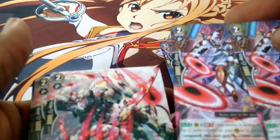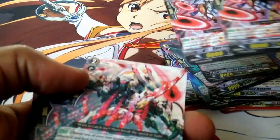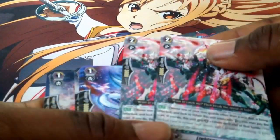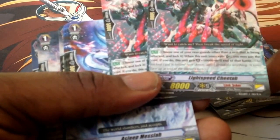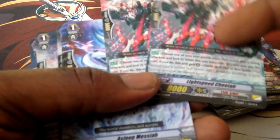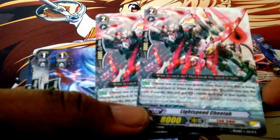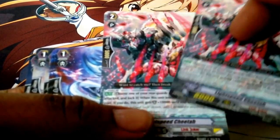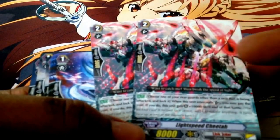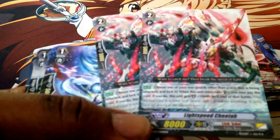You get two of the 12,000 attackers when you're at Generation Break 1. You also get two Lightspeed Cheetah. Its effect is when someone's attacking, you can intercept with this card and it gains plus 10,000 shield at the end of battle — so it intercepts for a 15,000 shield, which is pretty good. On top of that, you get to lock one of your units.